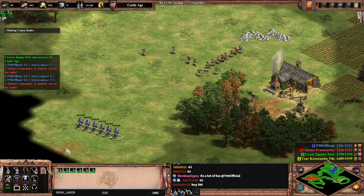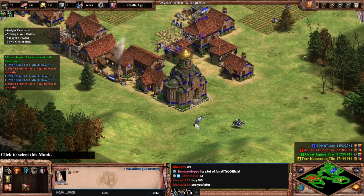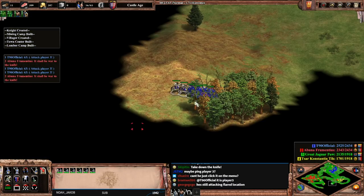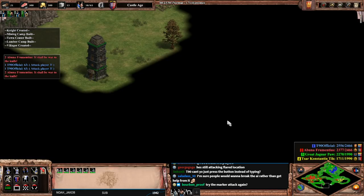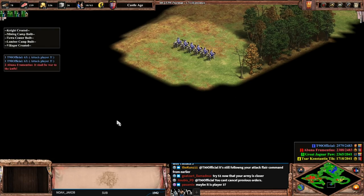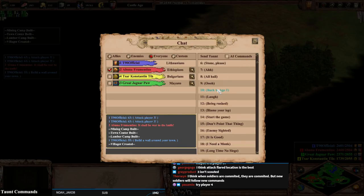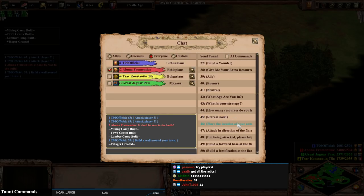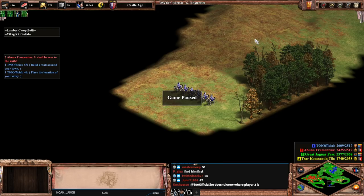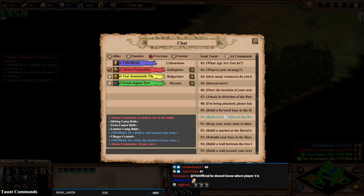Attack player three, attack player three. Relic — keep in mind with Lithuanians our cav gets extra attack. He's still on yellow. Let's try this again — was it 55? That's the wrong one. He's out of stone. I just remembered 55 — flare the location of your army. Let's try that. Flare the location of your army — that's good. I said attack player three, it's like I'm giving him sass: I told you to do this, and where are you?